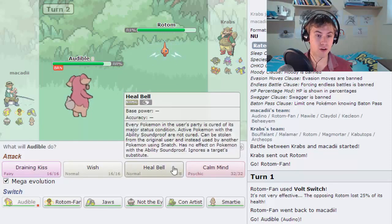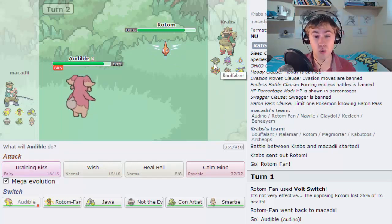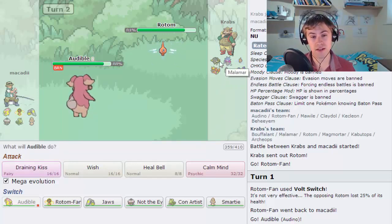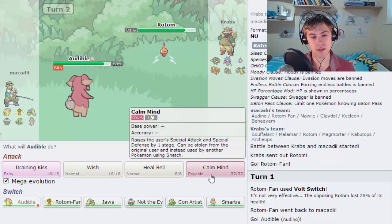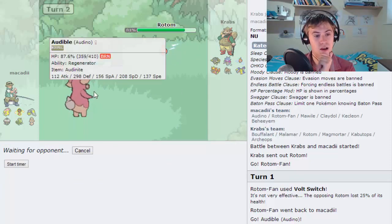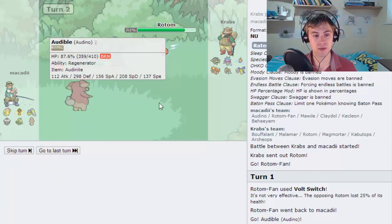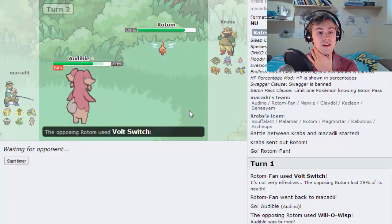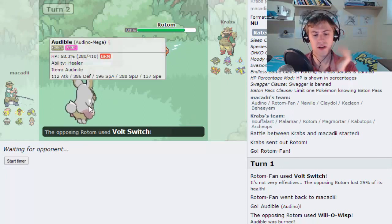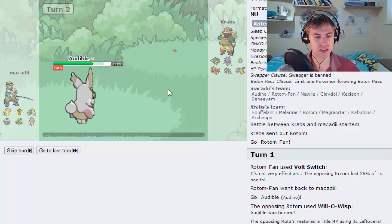We have a few options - we could get the Heal Bell off, or go for a Calm Mind, or even just go for a Draining Kiss predicting the switch into something. In terms of what could come in, I guess he has the Malamar or the Bouffalant as the main switch-ins. I think we're going to go for a Wish. I'm not going to Mega up yet because I'd like to keep Regenerator going - that means we can Wish and switch out. He does Volt Switch this turn, and that ends up Megaing me up. I must have clicked it - there's not much you can do now.